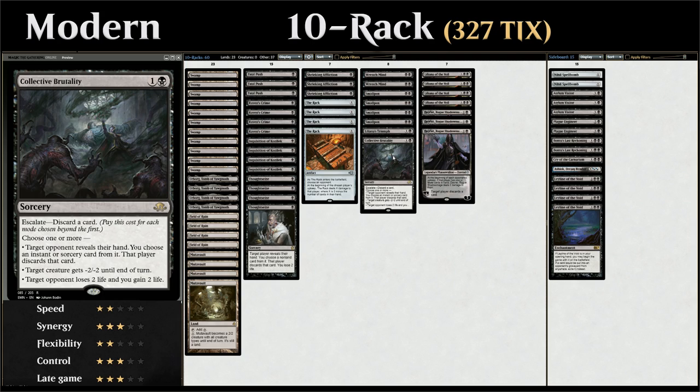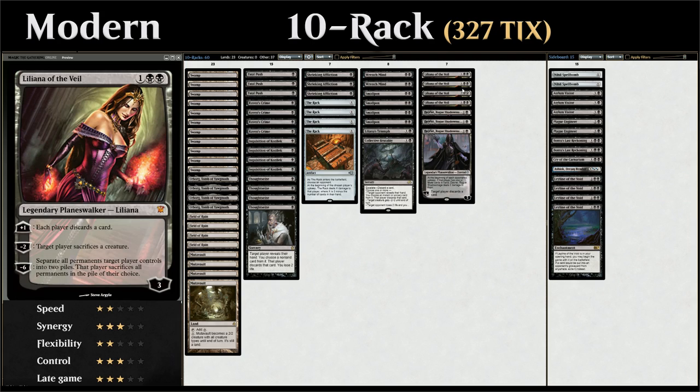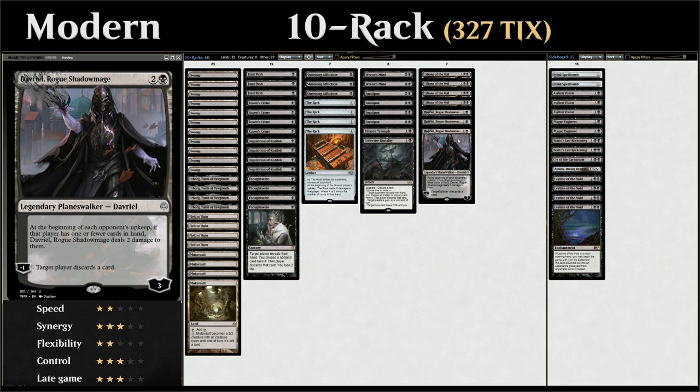At 3 mana we get to our Planeswalkers — the full playset of Liliana of the Veil, which can force the opponent to discard a card every turn and can also double up as removal making the opponent sacrifice a creature, and the ultimate can also be game-winning. And then 3 copies of Davriel, Rogue Shadowmage as our additional win condition: at the beginning of each opponent's upkeep, if that player has one or fewer cards in hand, Davriel deals 2 damage to them. The minus 1 forces the opponent to discard a card, so we can make the opponent discard up to 3 times if we have a backup Davriel, or just keep Davriel at 1 loyalty as a win condition.